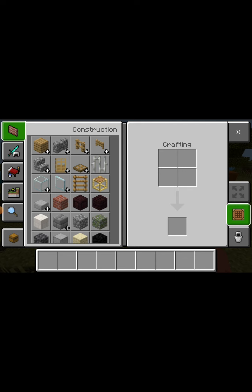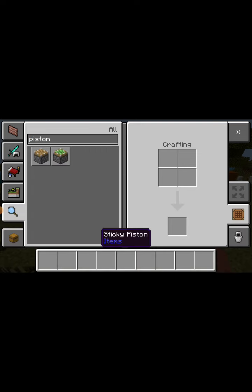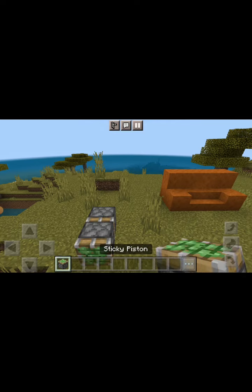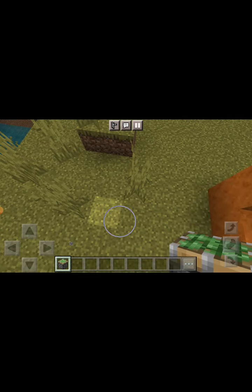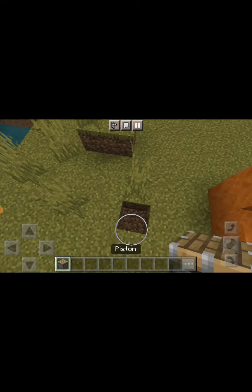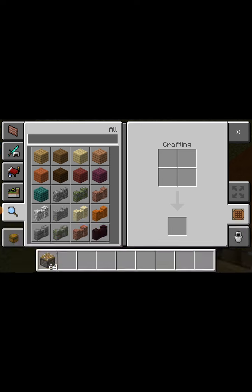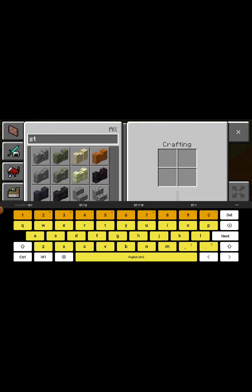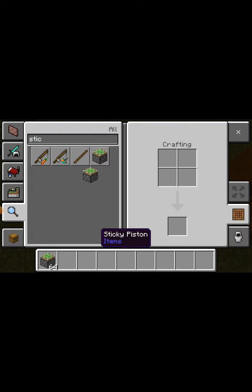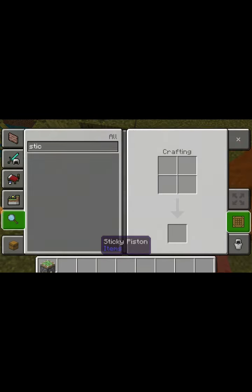So number three is a piston chair. Can you do a sticky piston? No, you just need a normal piston. I heard this before — you do this. Actually I'm not sure how to do it; it might be a sticky piston.